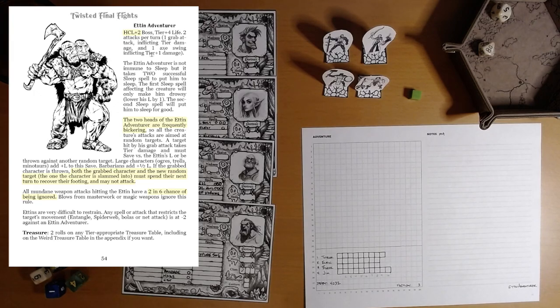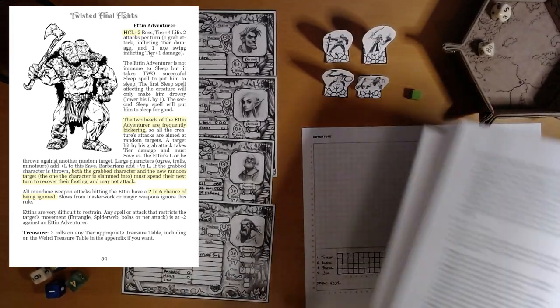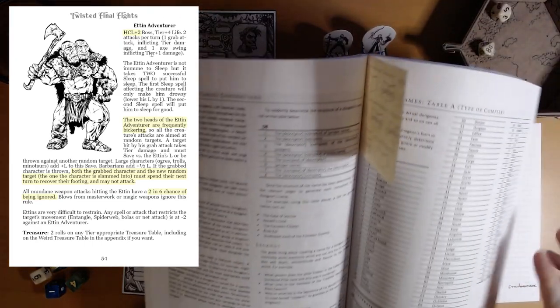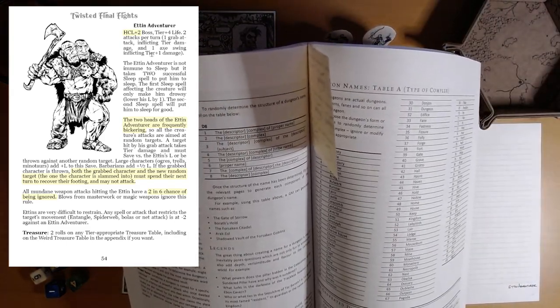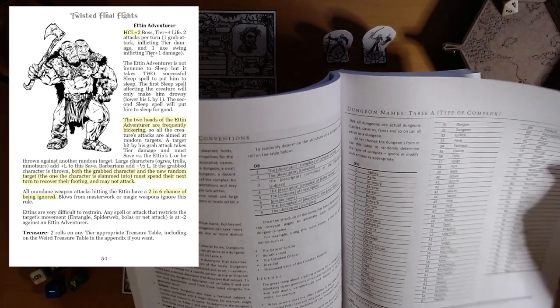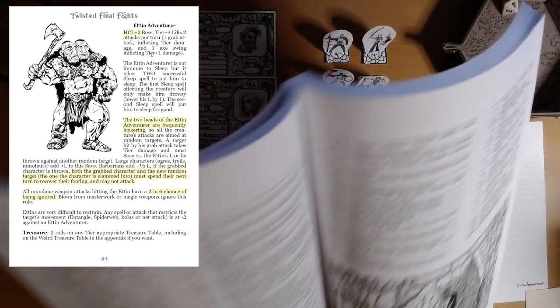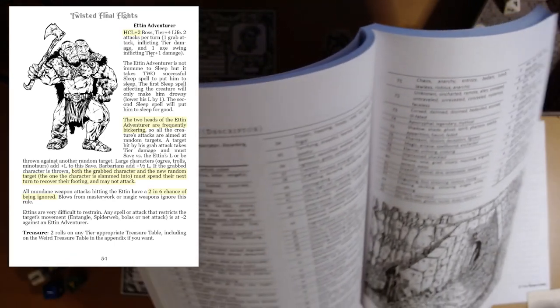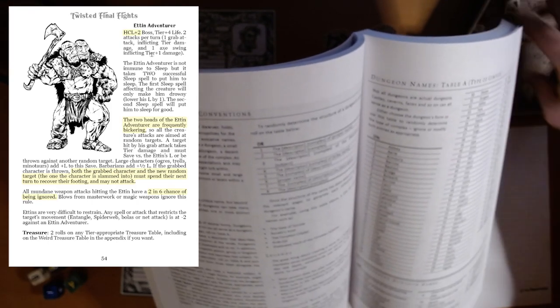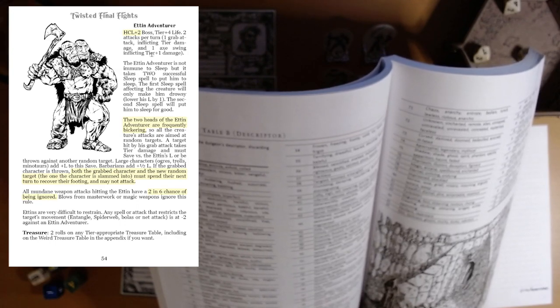Let's roll up a name for this place using GM's Miscellaneia dungeon dressing. We need a descriptor — our roll is 64: scorned, sneering, or mocking. And the complex is 87: sewers. So we're looking at the Scorned Sewers, or Sneering Sewers, or Mocking Sewers.